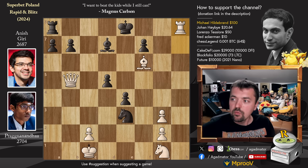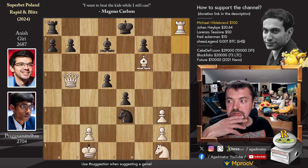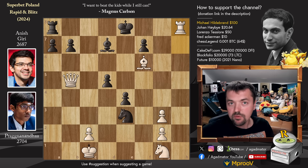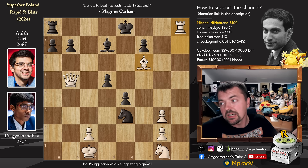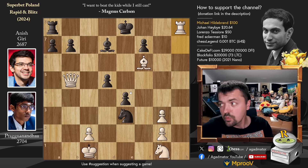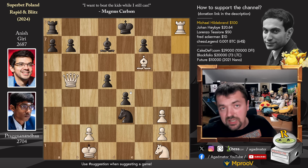No idea what Anish ran into — could be some leftover candidates preparation that Praggnanandhaa was unable to use in the candidates tournament, or something he found over the board very quickly. These are such amazing players, and Anish was definitely on the receiving end of this one. That's the game — hope you guys enjoyed it. What a miniature: 21 moves against Anish Giri, not seen every day in modern chess. I'd like to thank Michael Hildebrand, Johan Hojbay, Lorenzo Tessiore, Fred Ackerman, and ChessLegend for your contribution to my channel. Thank you all for watching — I will see you soon, continuing coverage of this very nice tournament.